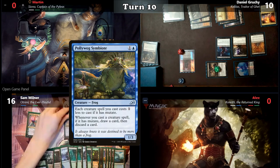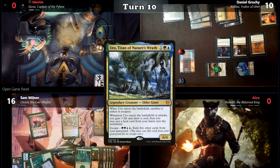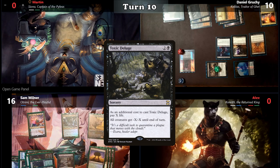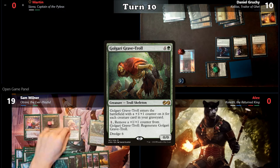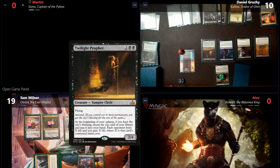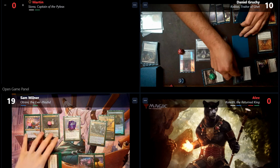Sam starts his turn by casting Poliwog Symbiote, followed by Trumpeting Gnar. He replaces his draw with a Dredge 6, returning Golgari Grave Troll to hand. He then casts Uro, Titan of Nature's Wrath for its escape cost, exiling 5 lands, gaining 3 life, and drawing a card. Sam activates Tamiyo's -3, returns Toxic Deluge from his graveyard to hand, and casts Oko, Thief of Crowns. Using Oko's +1, Sam turns Marit Lage into a 3/3 Elk, justifying Wizards of the Coast's decision to ban him in almost every format. Sam casts Golgari Grave Troll, which enters with 10 +1/+1 counters. Daniel then casts Twilight Prophet, recasts his commander, and attacks Sam with all able creatures. Sam blocks the non-flying creatures and takes 12 damage from Thief of Blood. Daniel's Wound Reflection trigger at end step finishes Sam off, making Daniel the winner.